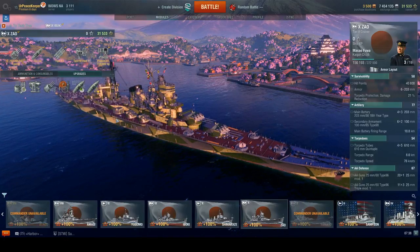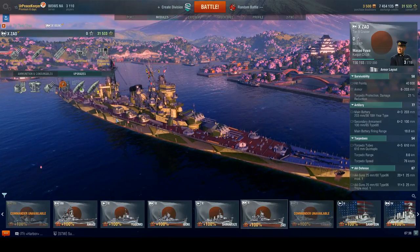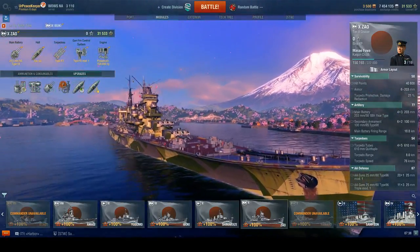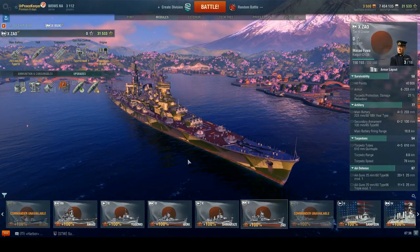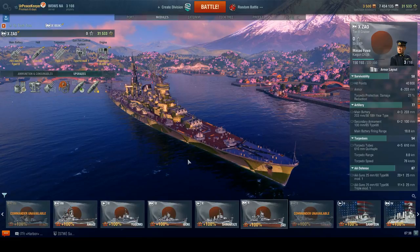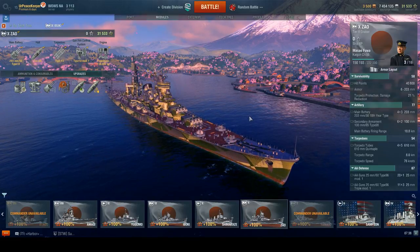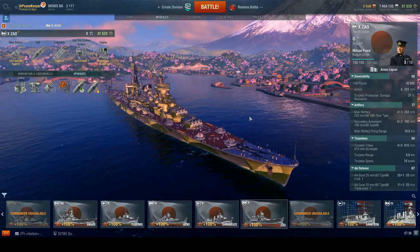So let's talk about the ship in-game. Zao fixes a lot of problems I had with Ibuki, Mogami, and Miyoko — namely that the ships really just seemed too soft, with no way to properly angle against incoming fire without eating a citadel or taking massive damage. Zao actually has enough armor in her armor profile that she can bounce shells, and that is a much-welcome change compared to the previous ships where if you breathed wrong, you'd explode in a massive flaming citadel.